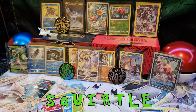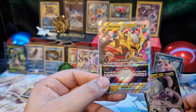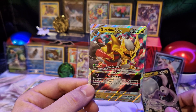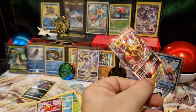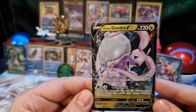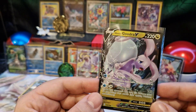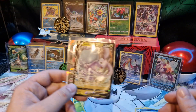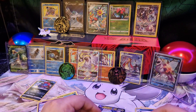But from the blister we got pretty good cards overall — the Giratina V-Star. That's my second V-Star card, I like it, it's nice. Let me know in the comments if you guessed the secret Pokémon, and which pack do you want me to open next?